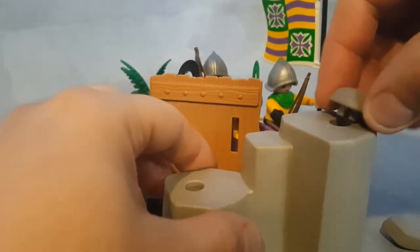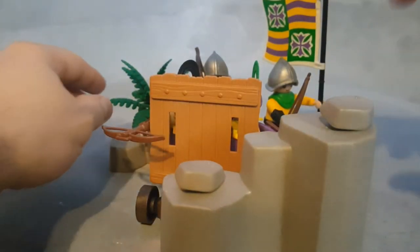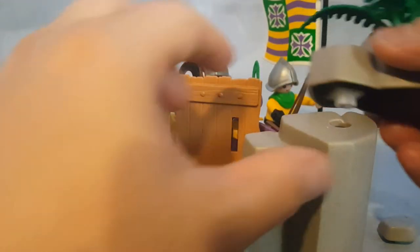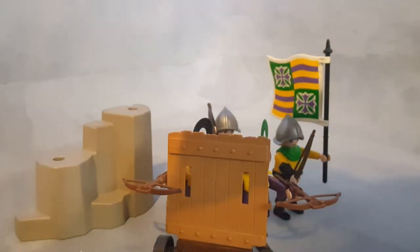These rocks are movable — you can rotate them and remove them if you want. You can place them however you like. All of these bases have a white connector underneath, and you can connect them on top of each other. You can also take the plant off if you prefer.